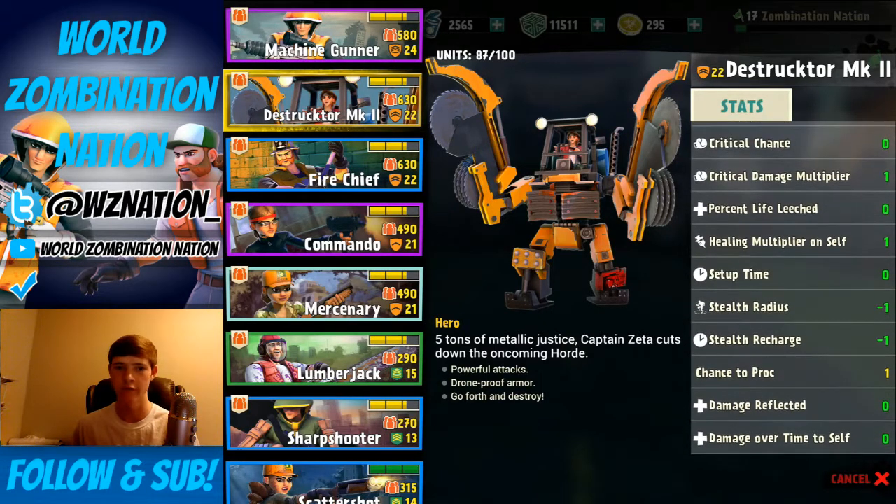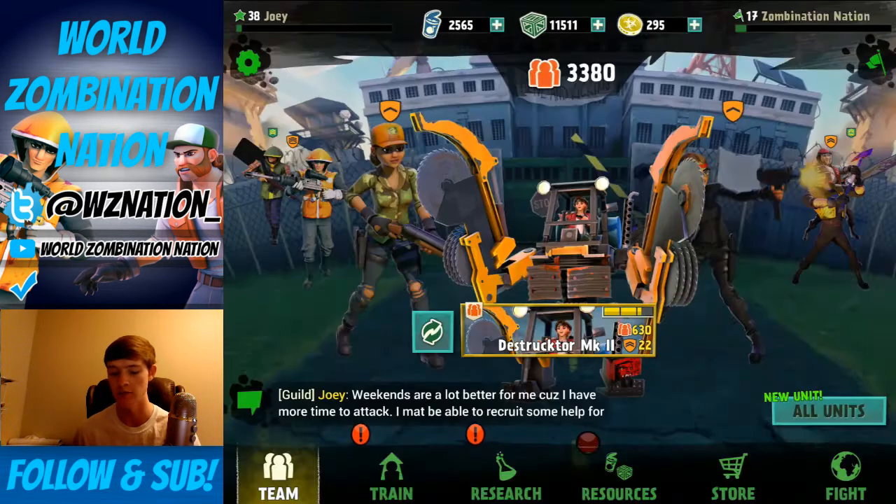There are more stats if you want to look at all of that. There are no perks sadly for the Destructor — that'd be pretty cool, but no perks. So those are all the basic stats and description for this Epic Hero Unit, the Destructor Mark 2. There are four evolutions or tiers to this unit. It starts off pretty low, but gets progressively stronger and looks a whole lot cooler — it's pretty beast at this level, it's a monster.